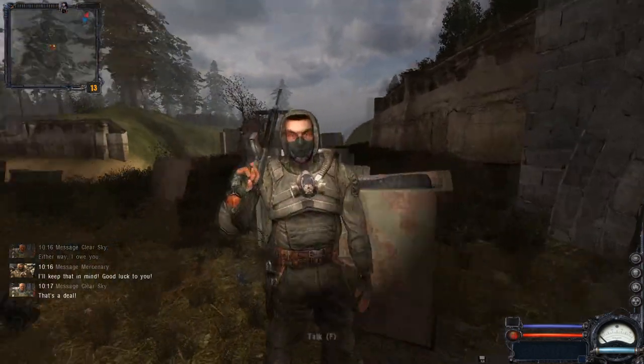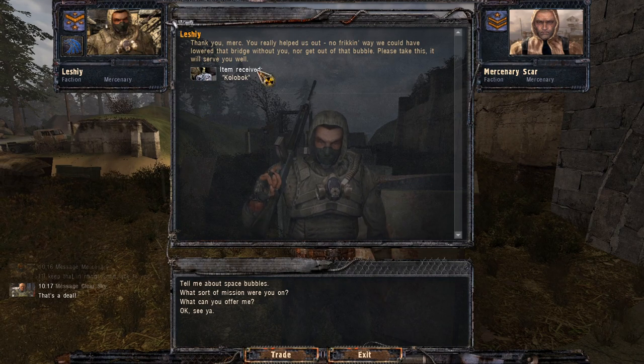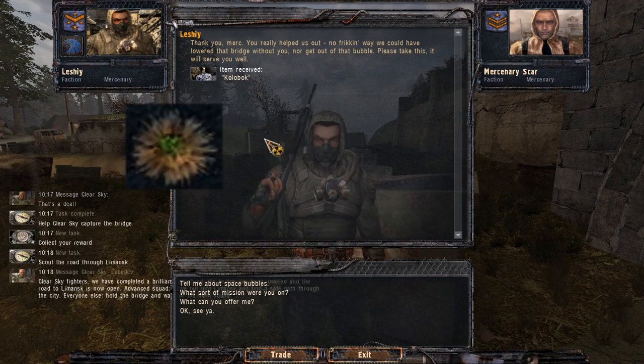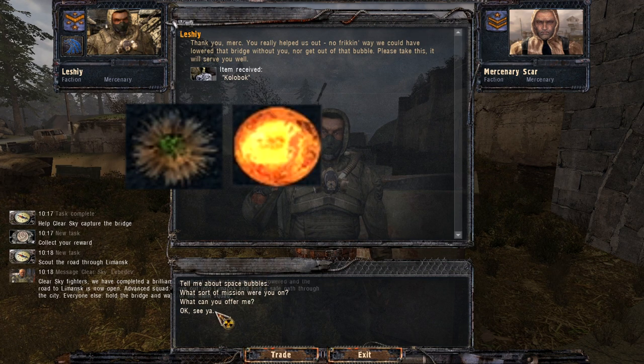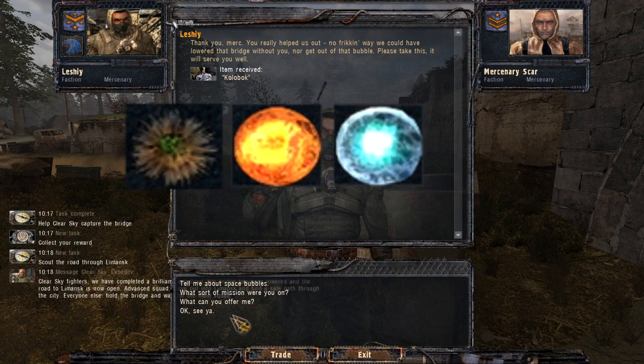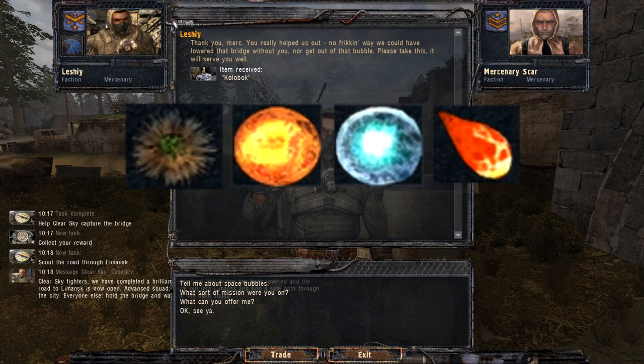After the mission is over you can talk to Leshy. If all of them survive you will get a Color Block. However, if one of them dies you will get a Flim, if two die you will get a Soul, if three die you will get an Eye, and if none survive you will get nothing.